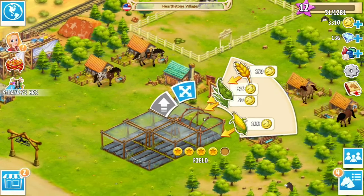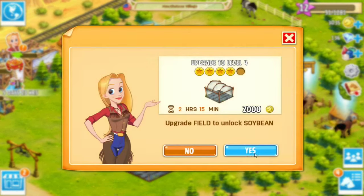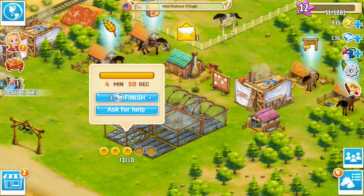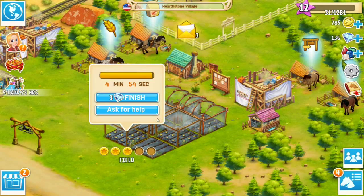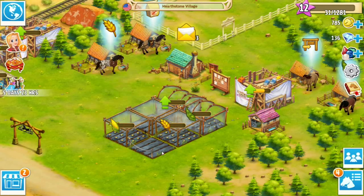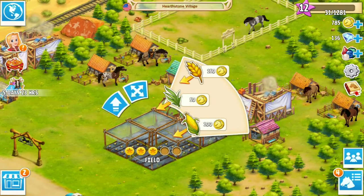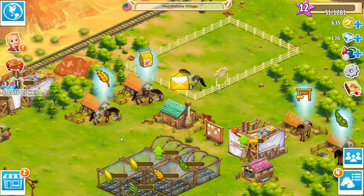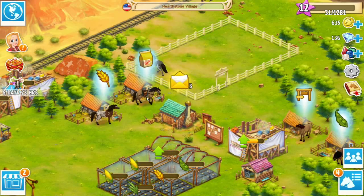All right, down here we need to plant some soybeans. I would also love to upgrade another field so it can handle soybeans. I'm gonna get some corn planted, and I'm gonna get some oats planted. It might be worth it to spread our fields out just so I could get the ones we need clicked on correctly. All right, let's get a little bit of grass planted. This is gonna be tough.